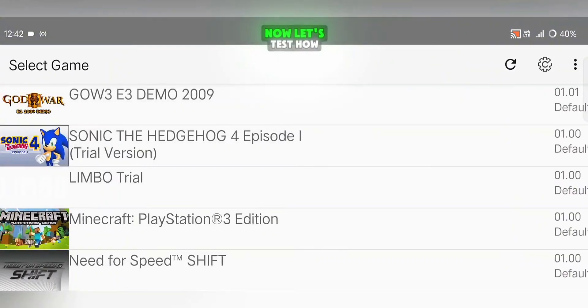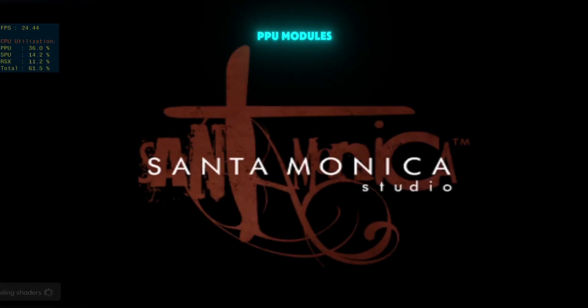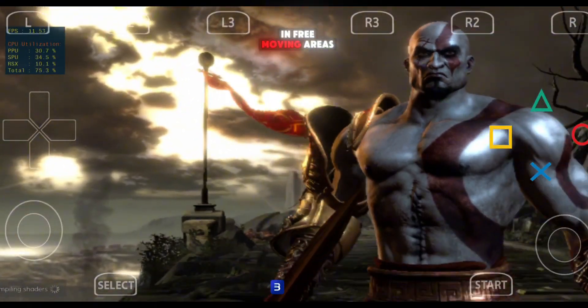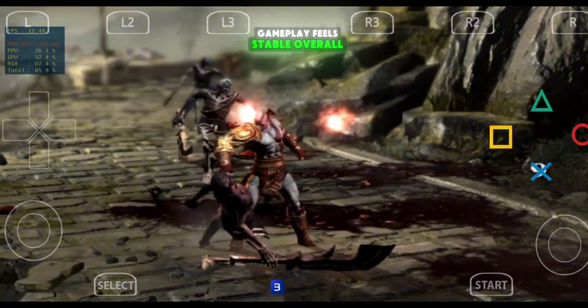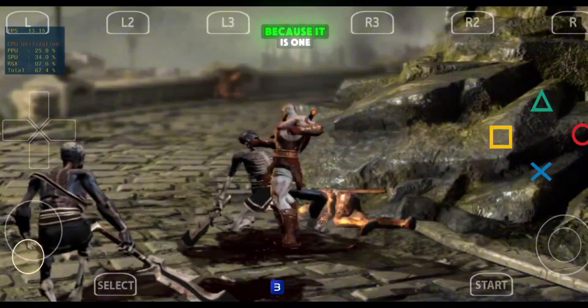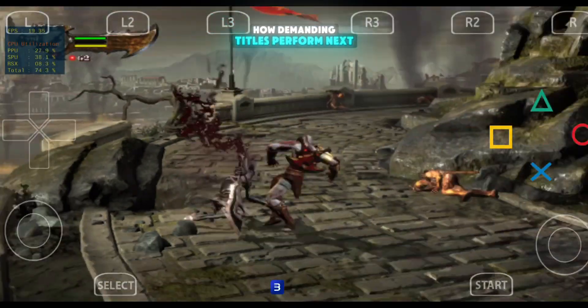Once you've applied these settings, head back to the home screen. Now let's test how the emulator actually performs. I started with God of War 3, the demo version. The first time you launch the game, it will take a long time to compile PPU modules, which is normal. The performance here feels very similar to version 1.32, with around 20 FPS in free-moving areas and noticeable drops during heavy fights. The gameplay feels stable overall and no major visual glitches appear, so the experience is mostly smooth. I always test God of War 3 because it is one of the most requested PS3 games and gives a clear idea of how demanding titles perform.